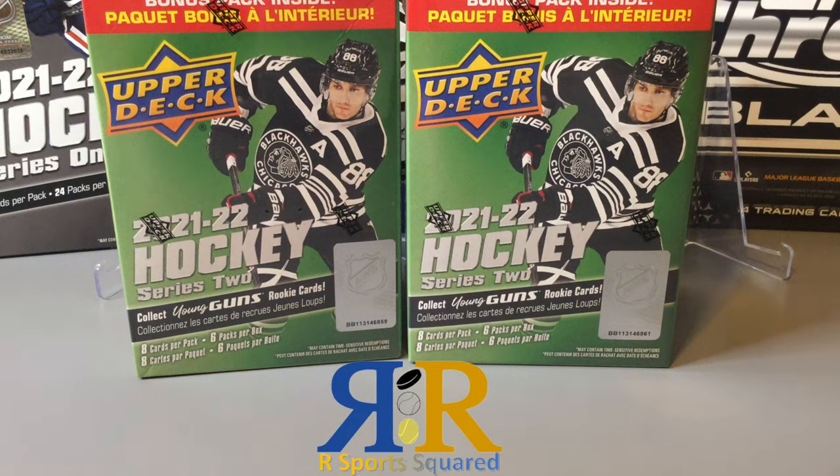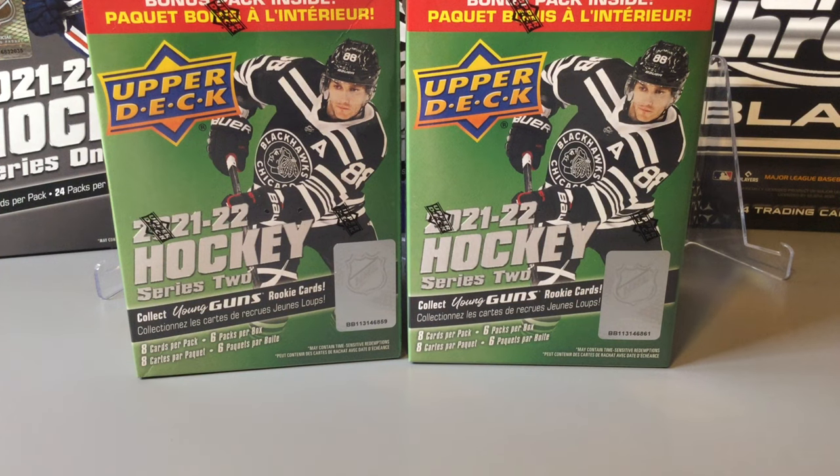Welcome back to another R Sports Squared video. Today we're opening two 2021-22 Series 2 Blaster Boxes. The good news is they were only $20 per blaster box, so not a bad value. It's a pretty good young guns crop this year. However, on the bad side, there are only six packs per box, so that means you're only guaranteed one young gun per box — less and less packs per box every year with Upper Deck. Let's get into the box rips.